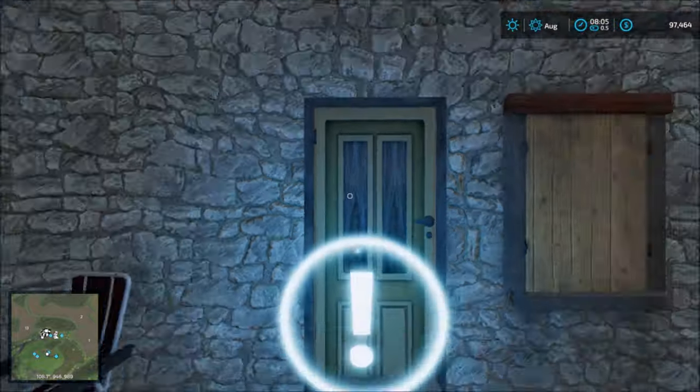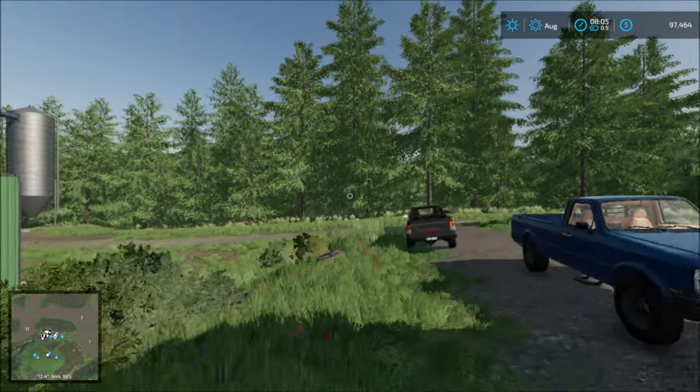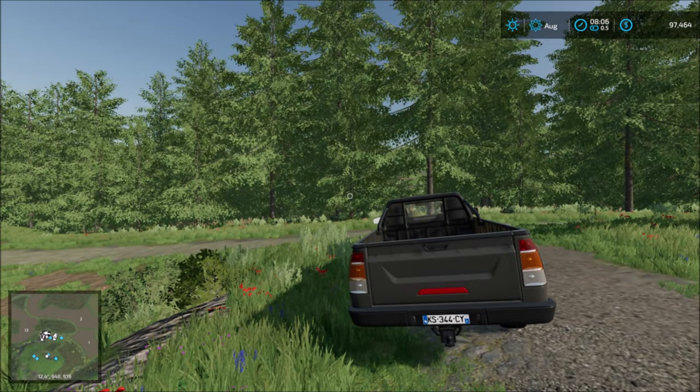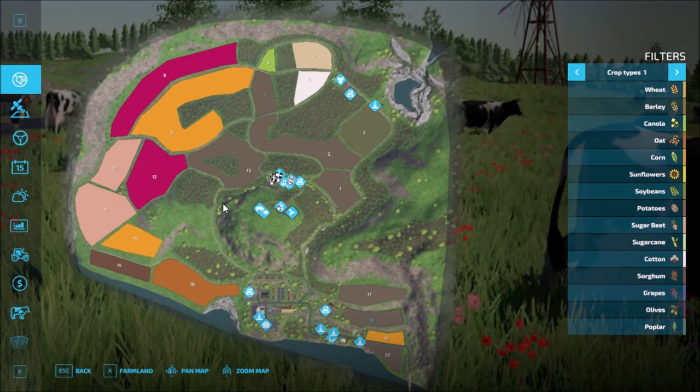We start off at the main house here, and I bought one of the vehicles so I'll be using this vehicle on all the maps. We have the farm right here. This is how the map looks — it's a small map with lots of fields. All the sell points are down south and some up north, including production sell points. Crop types are the standard ones, and yes, precision farming is included.